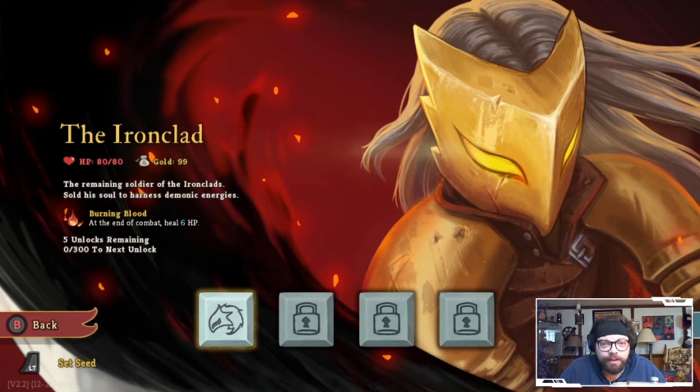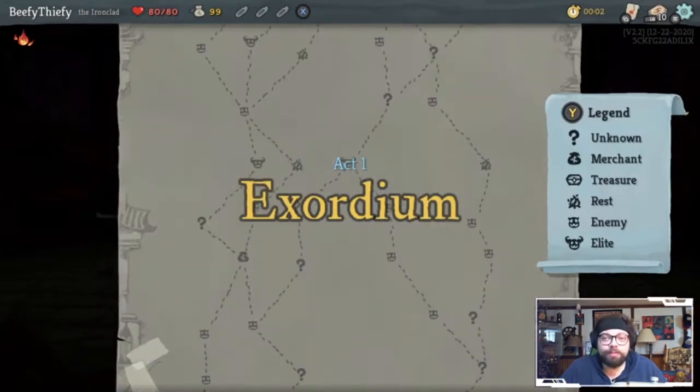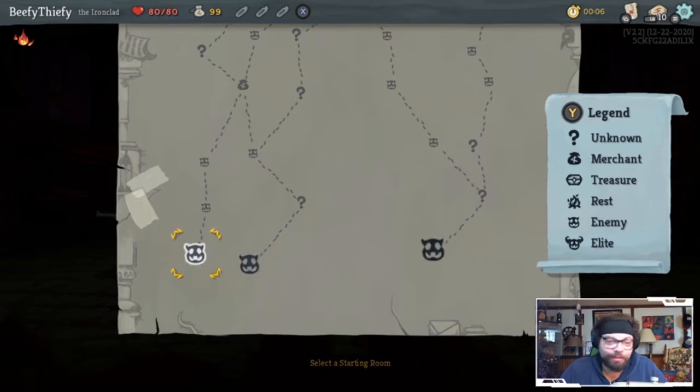We'll embark on our quest to Slay the Spire - the Ironclad. Apparently it's the only thing I have access to right now, so we'll go with that. Remaining soldier of the Ironclads, sold his soul to harness demonic energies. Burning blood at the end of combat heals 6 HP. I don't know anything about Slay the Spire. Kevin plays it quite a bit - I've watched him a few times, but I'd be lying if I said I was paying attention to what he was doing.